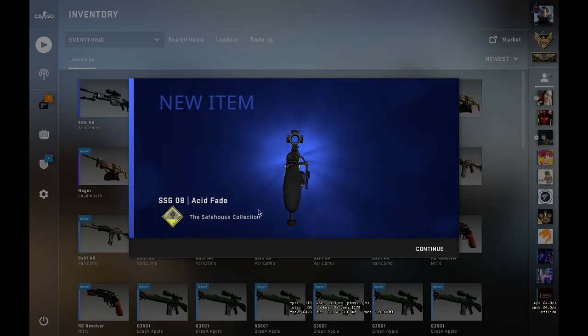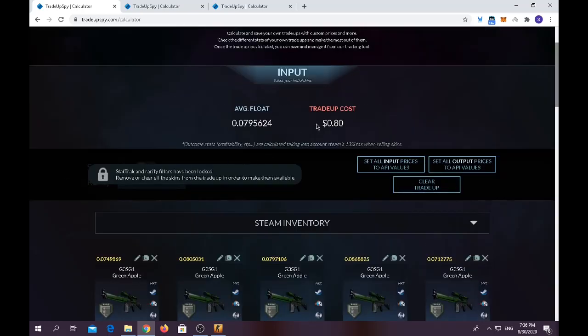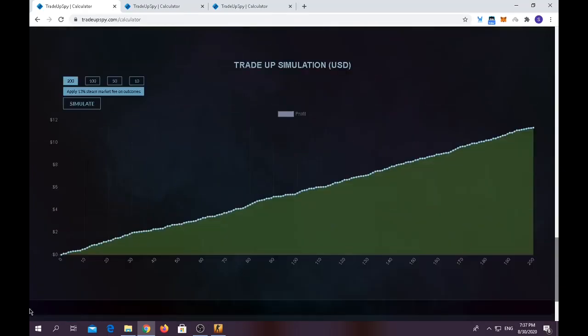Moving on to the second trade-up. For the second trade-up, you have to use around 10 minimal wear skins from the Bank Collection. The G3 ST1 — average float should be below 0.09. Trade-up costs only 80 cents. For the outputs, surprise surprise, it's a no-risk trade-up — you can make profit if you keep doing it.